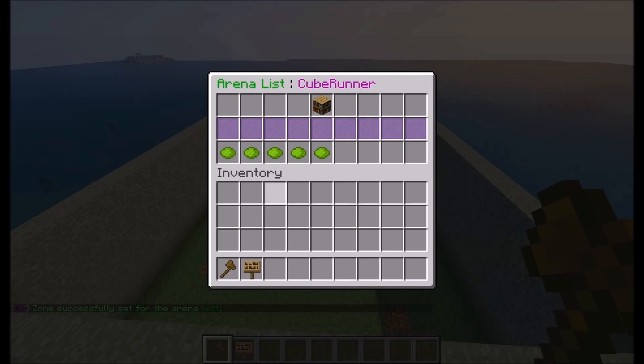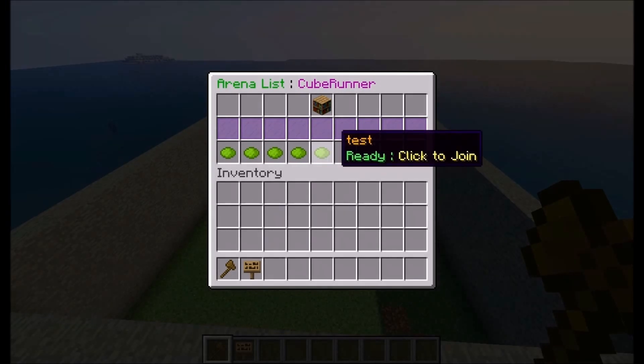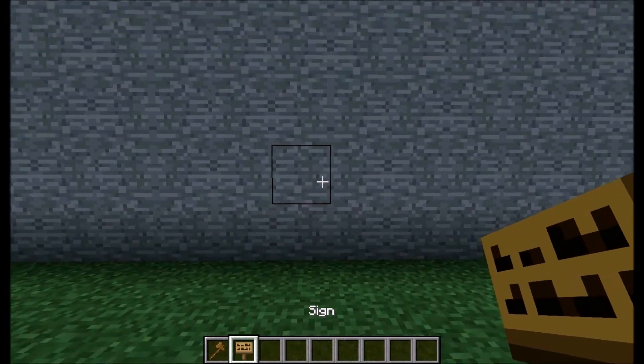Using slash CR join will bring up this menu and it'll have all your games that you have created. Currently we have four on my server, so if we left click or right click we can join it.